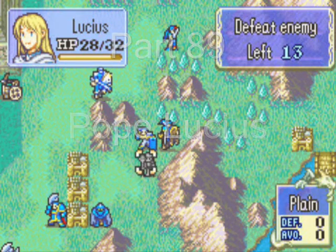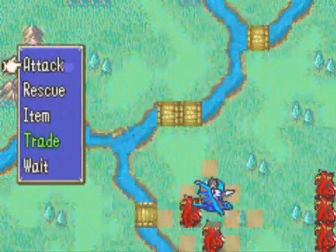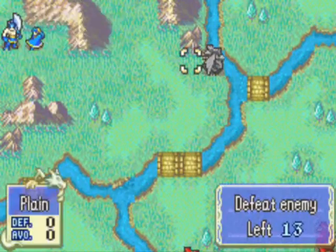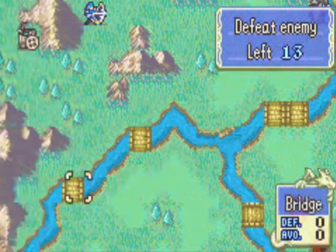Hey guys, this is NHSTL 6 and welcome back to part 89 of Let's Play Fire Emblem. First things first, I'm going to rescue Elowit here and fly far, far away because I just have a horrible feeling that these guys are just going to run train on him.